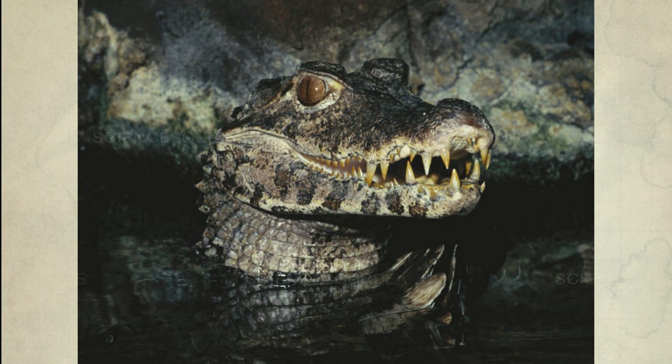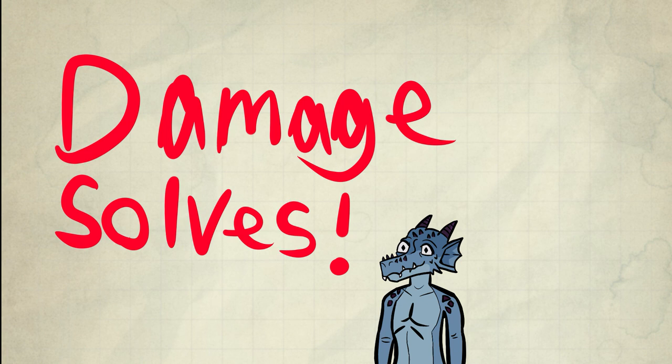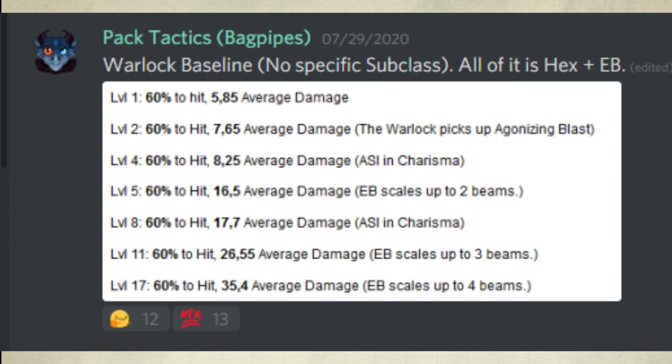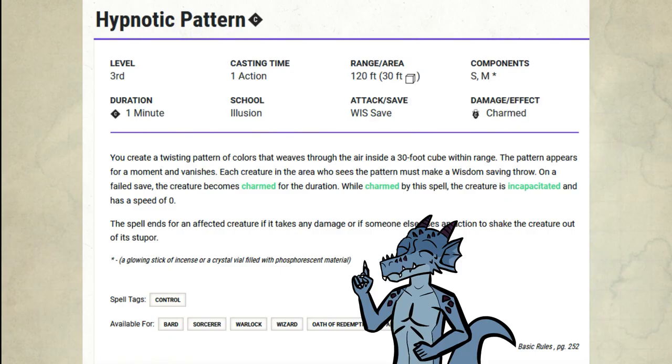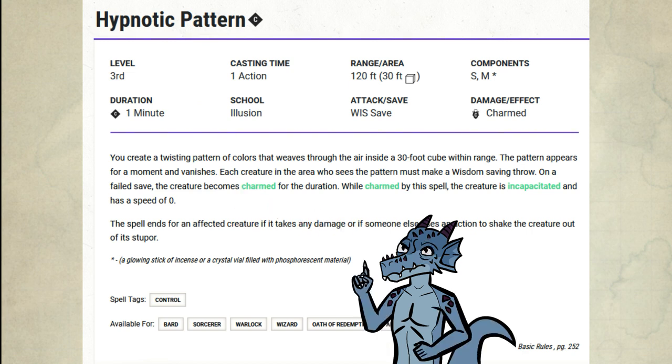So should you never cast Hunter's Mark? Damage solves — I've already said that, so there's use for it. If you have nothing to do with your bonus action, Hunter's Mark can be justified, but it's not exactly good. Would you say Hex is good? The Warlock baseline uses Hex, and that build is considered passable — it's not a good build at all. In reality that build can do so much more with spells like Hypnotic Pattern. With that perspective, especially at higher levels, you should be looking at better things like Conjure Animals and Plant Growth.